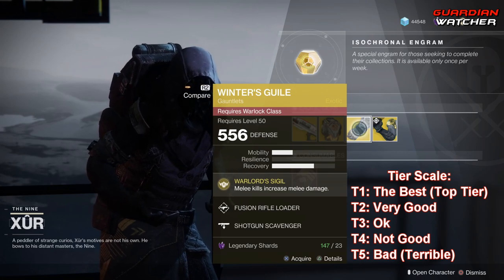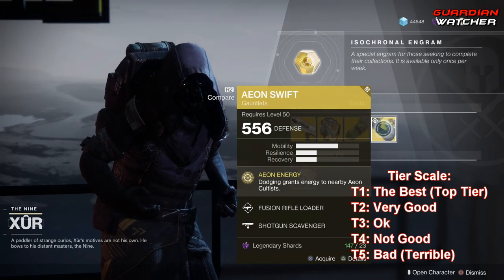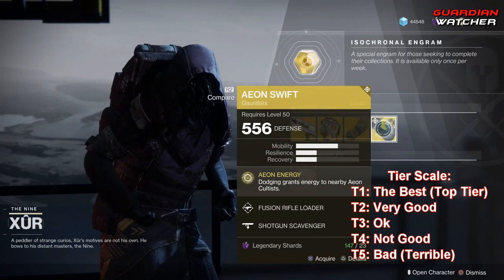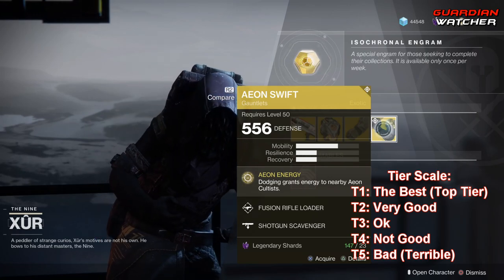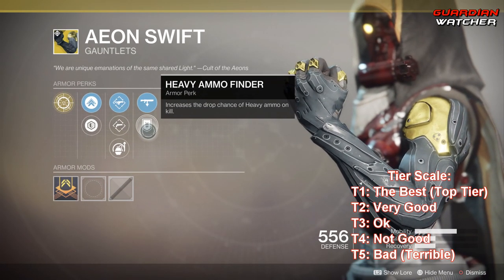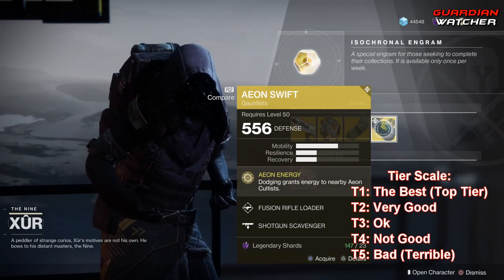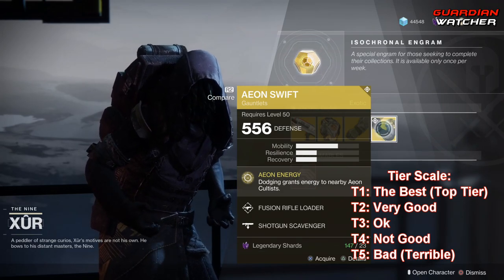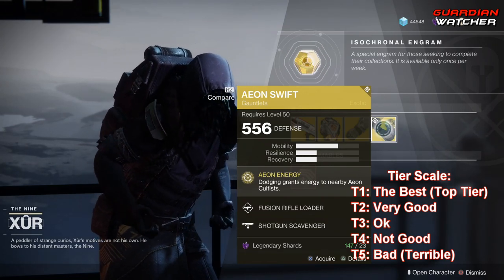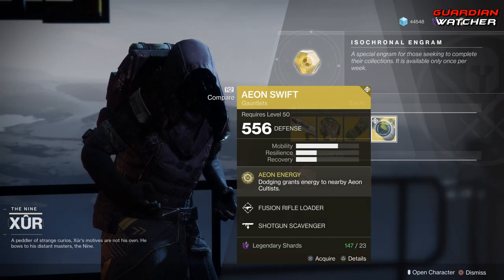Next exotic is the Aeon Swift, and the intrinsic perk on this is Aeon Energy, which means dodging grants energy to nearby Aeon cultists. It also has Fusion Rifle Loader, Hand Cannon Loader, Impact Induction, Shotgun Scavenger, as well as Heavy Ammo Finder. Aeon Swift isn't really good at all — nobody liked it when it first came out; they got it and put it in their vault. It's definitely going to get a Tier 4 in PvE as well as PvP. I see what Bungie was trying to do with the whole Aeon exotics, but it definitely wasn't working out.